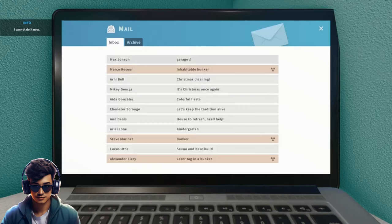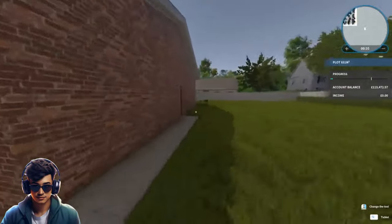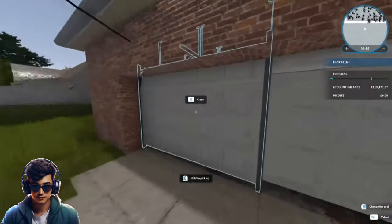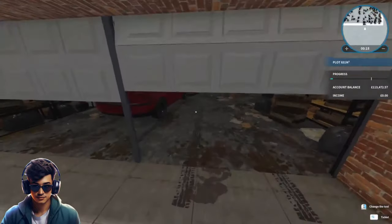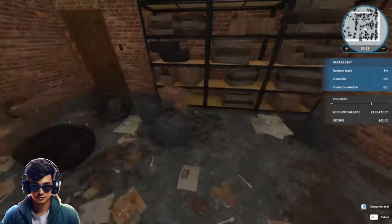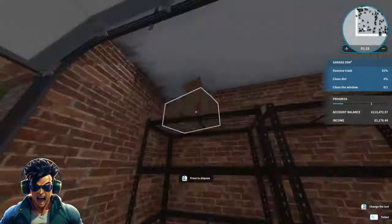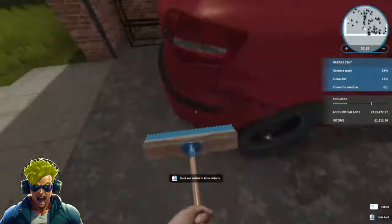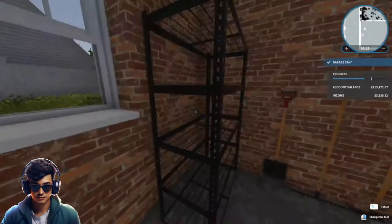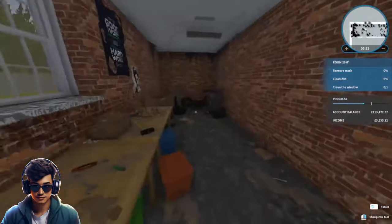We've got Max Johnson's garage — let's get into it. I'm not sure where his house is but this must be where he wants us to clean. Holy mackerel, it is a bit messy isn't it! Well, let's get into it. There's some kind of work area here.